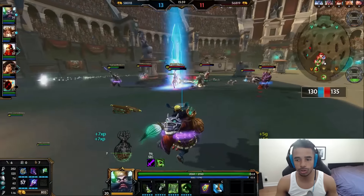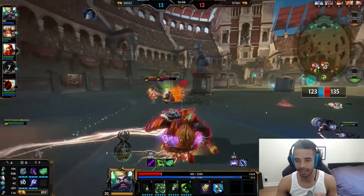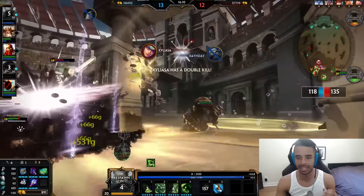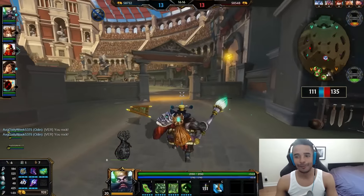You just saw the proc from the basic attack happening there. I use my 3 to actually stun the Nemesis, which removes her shield because Hard CC removes that shield. The Bacchus is coming after me and they're really trying to kill me. The Nemesis ults me — okay, you guys killed me. Bacchus, Nemesis, you're both diving so hard.